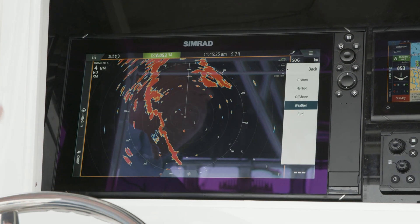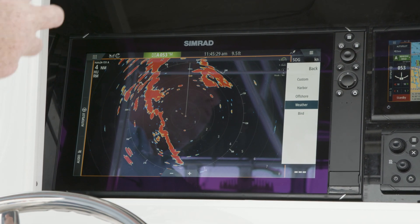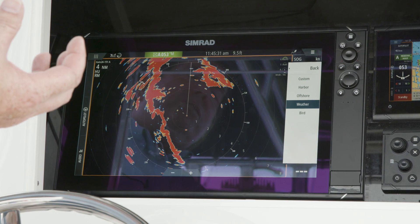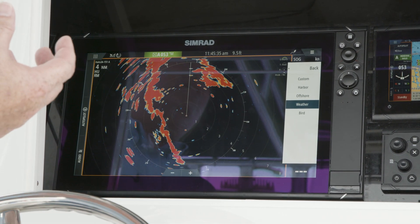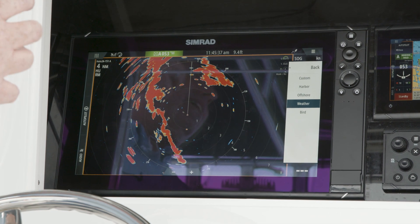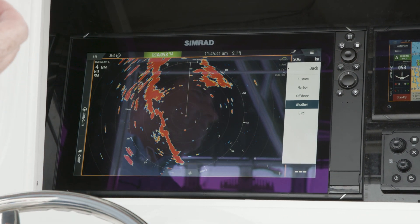Weather mode sets the radar up to look for the consistency of a cloud that holds water or rain. It's useful because it allows you to see storm cells and to separate the high-density areas from the lower-density areas.